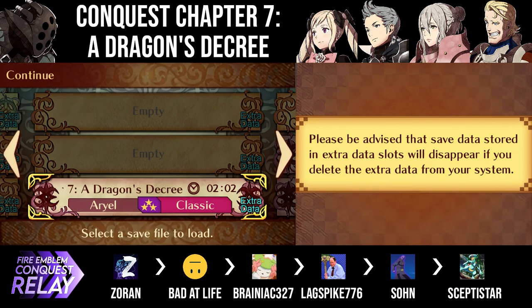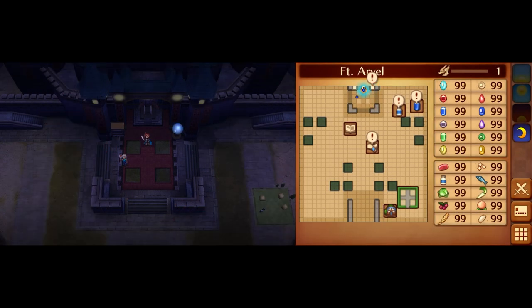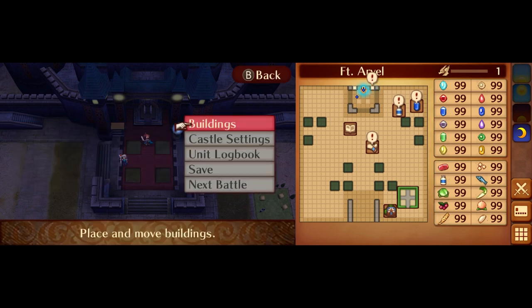Zoran just sent me a save file from right after completing Chapter 6. According to the rules, each of us has to forfeit all of our decision-making power to the next player right after completing our map. This means I hold a substantial amount of power.